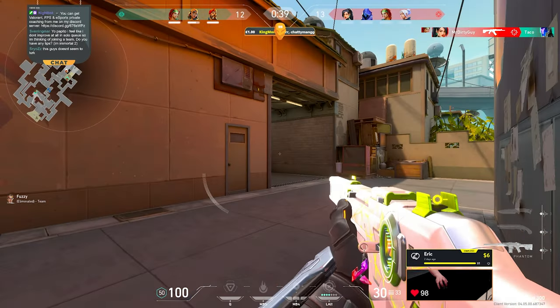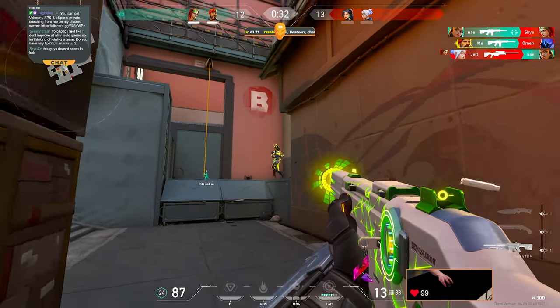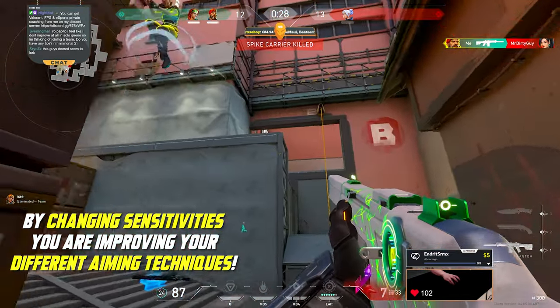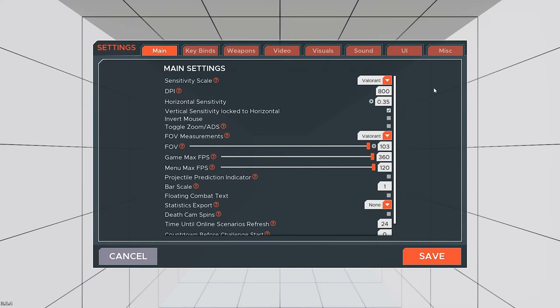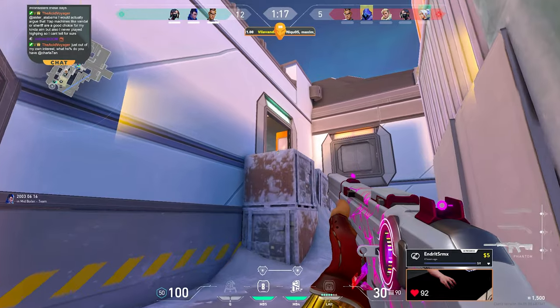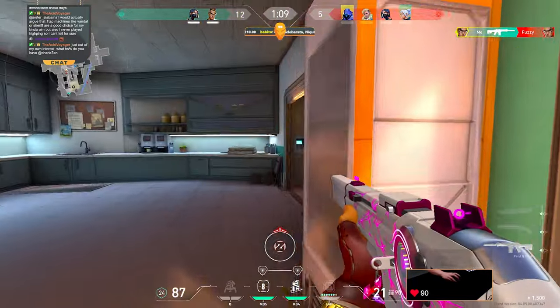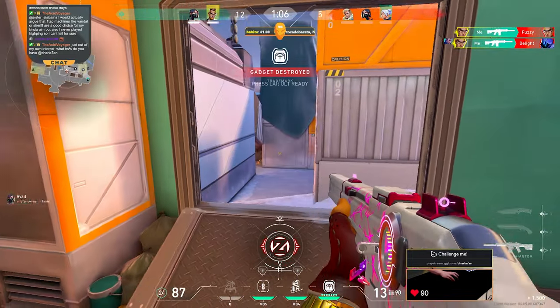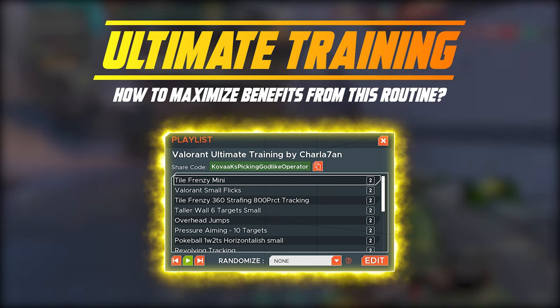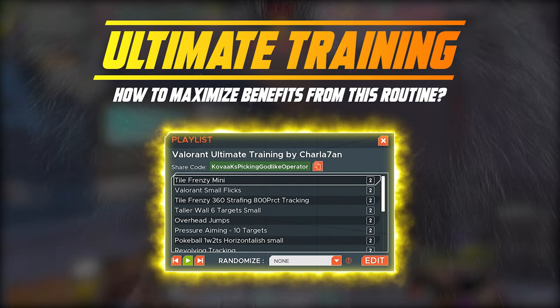One more question I get asked a lot: can I use a different sensitivity in an aim trainer compared to my in-game one? The answer is absolutely yes. You should use your in-game sensitivity and also 2 or 3 different sensitivities for different tasks. If you have extremely low sensitivity with which you cannot perform some reflex tasks, I recommend raising it. If you have extremely high sensitivity with which you cannot perform some micro-adjustment tasks, lower it a bit. Using different sensitivities in aim trainers can be extremely beneficial — we'll cover muscle memory and related questions deeper in future aim guides.